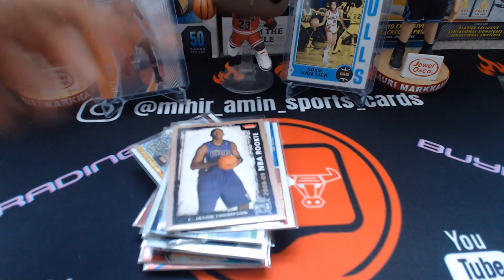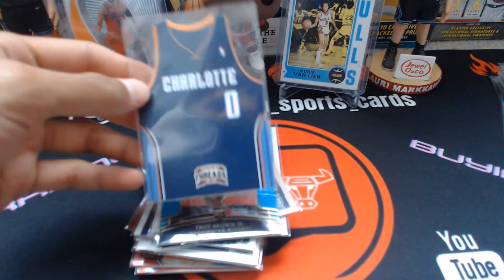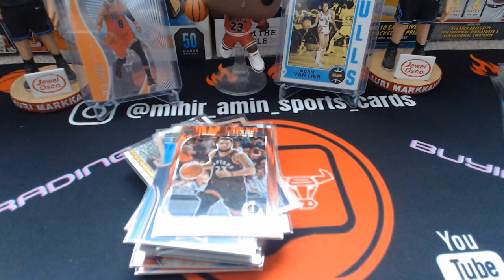More guys: Jason Thompson, Troy Brown Jr. blue rookie out of 299 — I'll add that to the Bulls PC. Bismack Biyombo from Threads die cut, and a Fred Van Vleet red Flash — goes really well with the jersey color.